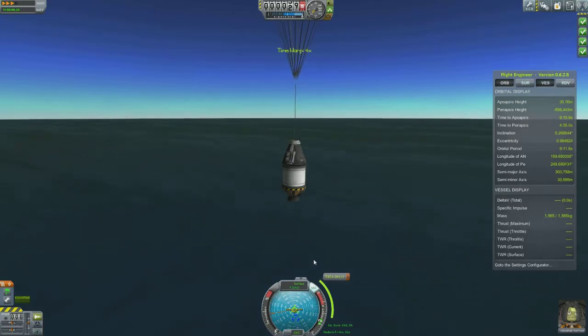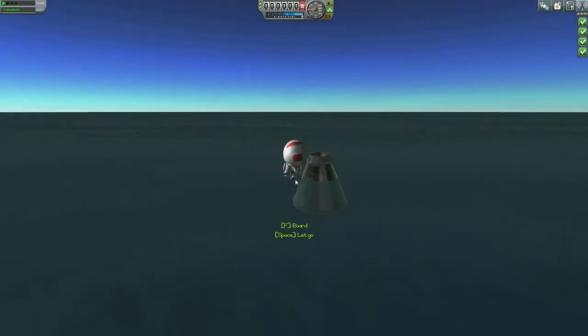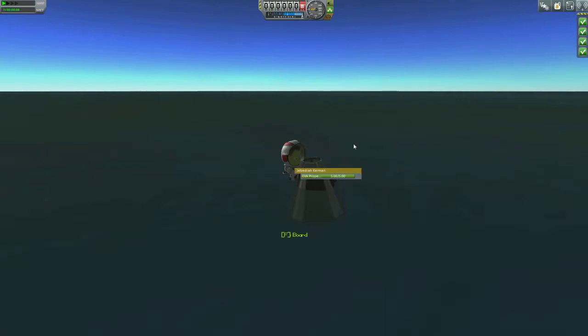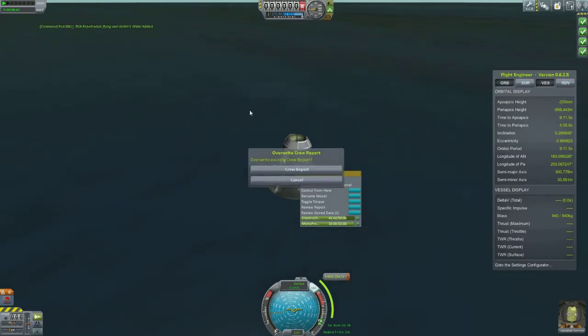Down we go. And — oh my god! Fuel blew up, but Jeb's still alive, so that's the main thing. There he is — go on, Jeb, get an EVA report. Ooh, another 5.6 science. He says he's in a precarious situation — don't worry, Jeb, you're quite safe, my good man. Let's get another crew report if we can.